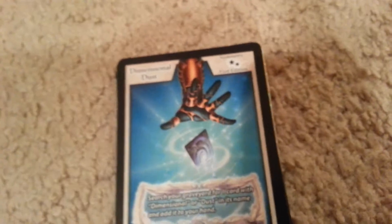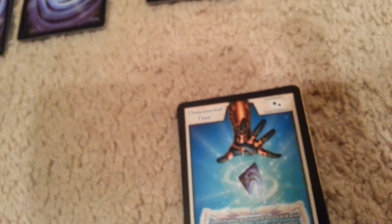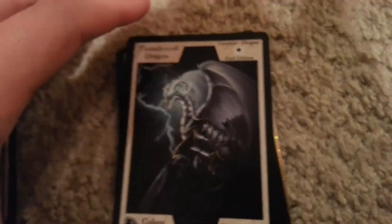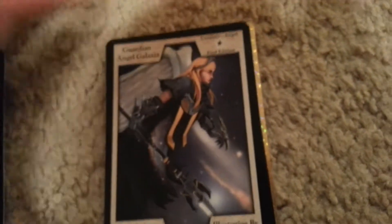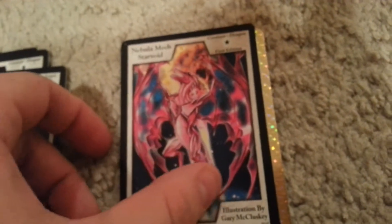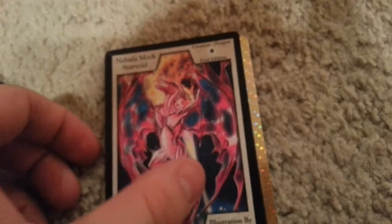I know there's one really rare card that's the one in the case — hopefully we pull it, but if we don't, no big deal. Dimensional Dust, Thunder Coil Dragon, Guardian Angel Galaxia, Nebula Mech Starvoid, and Dimensional Desperado — another angel. Cool.